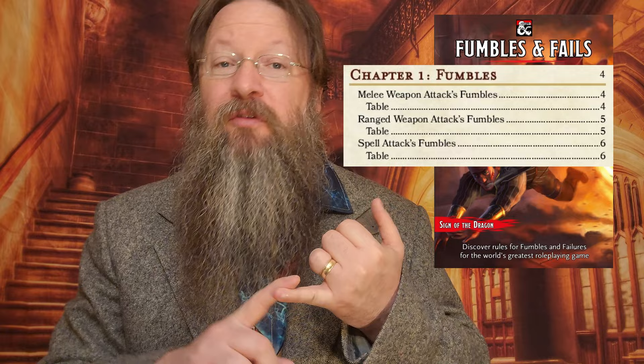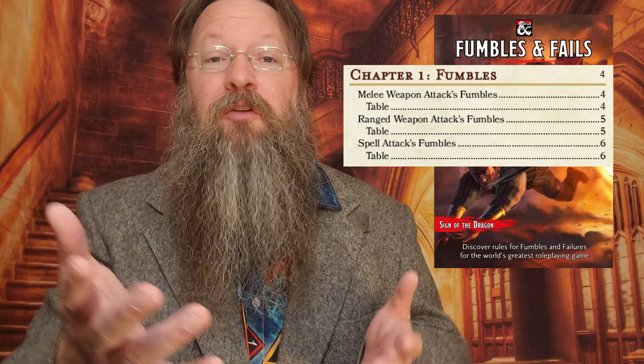This can be found on DMs Guild for 99 cents and is 10 pages in length. It's chock full of cool art and of course fumble charts. It's broken down into two chapters, with chapter 1 providing fumble charts for melee weapons, ranged weapons, and spells. These would go into effect whenever you, an NPC, or a monster rolls a 1 on an attack roll.